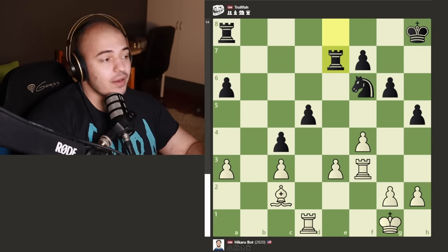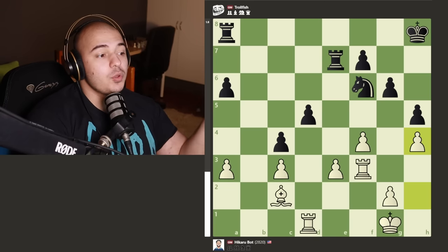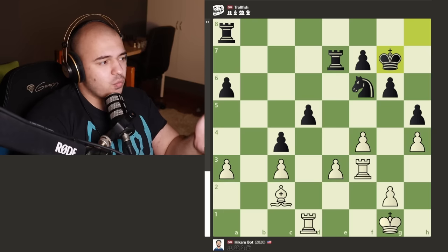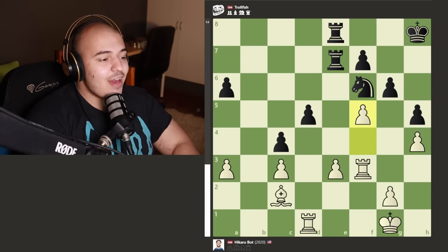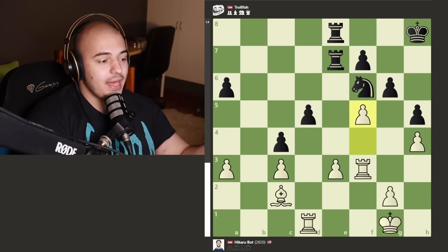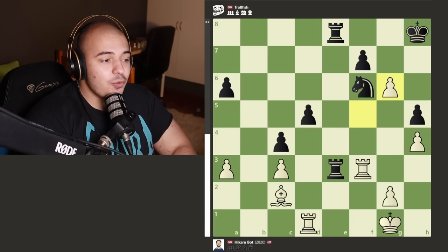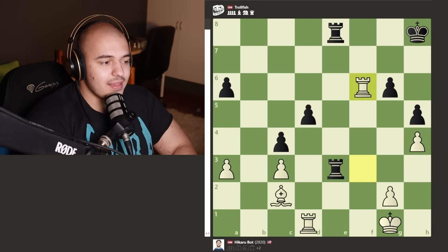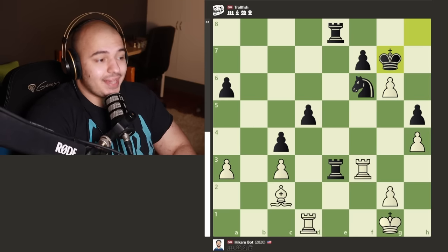Look at rook to e7 - you might think we're going to double the rooks, but after white plays h4, you want to play king to g7 rather than doubling the rooks after weak pawns. TrollFish doubles the rooks going for the e pawn, but white plays f5 to break the pawn chain and attack the knight. You can take the pawn on e3, but I take your pawn on g6 and your knight is hanging - that's why with the king on g7 the knight wouldn't be hanging. Small details like this make a huge difference at the grandmaster level.